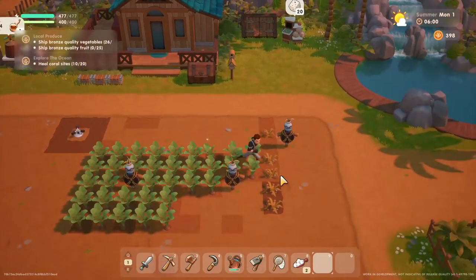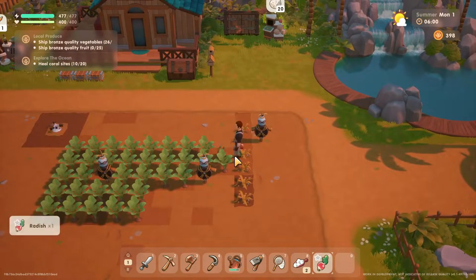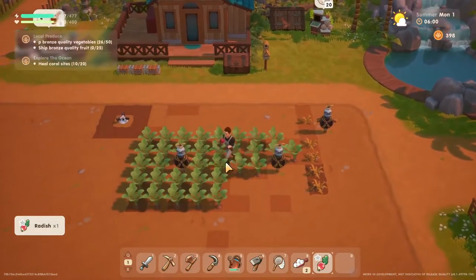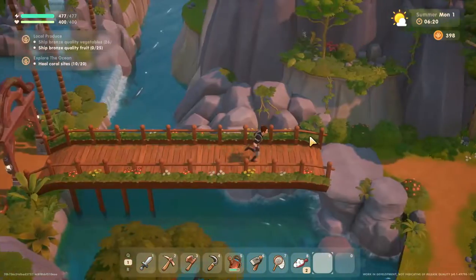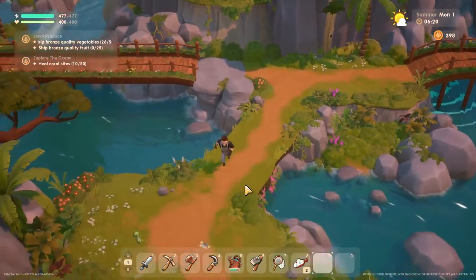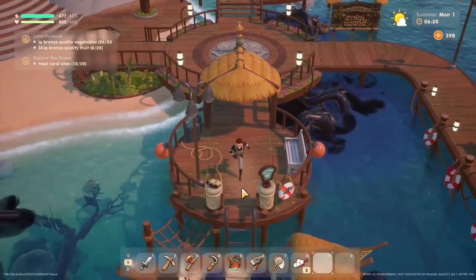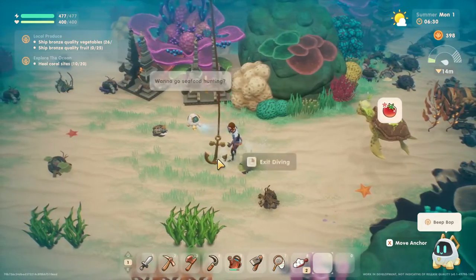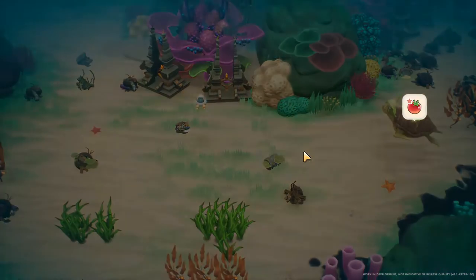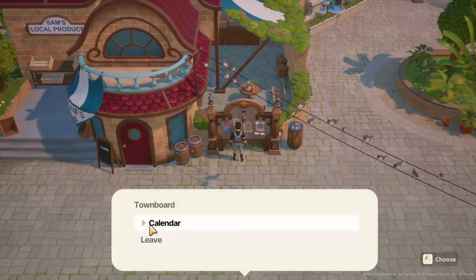Summer starts and all my crops wither away — they sure did, that sucks. Oh well. Radishes grew pretty early. New music — it's very catchy, kind of like from The Little Mermaid. Let's go see what the turtle wants now. Oh, tomato! Let's go see if Sam sells tomatoes — he doesn't open until nine.